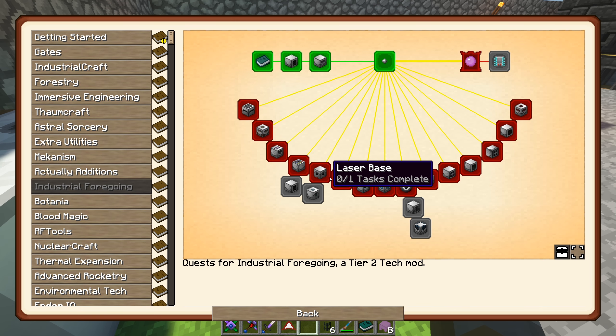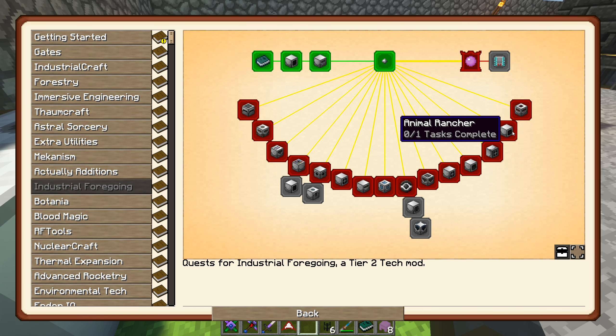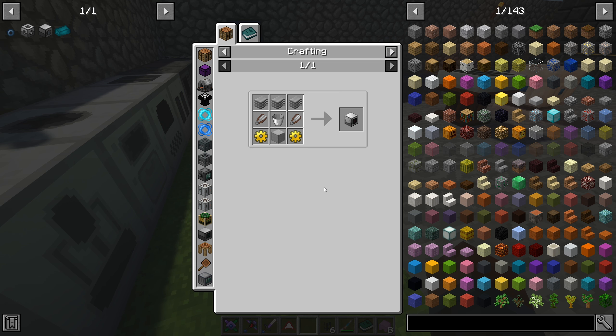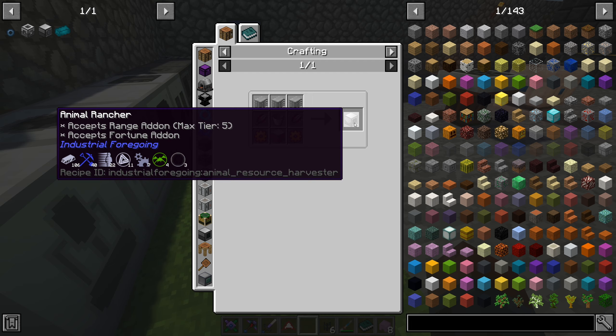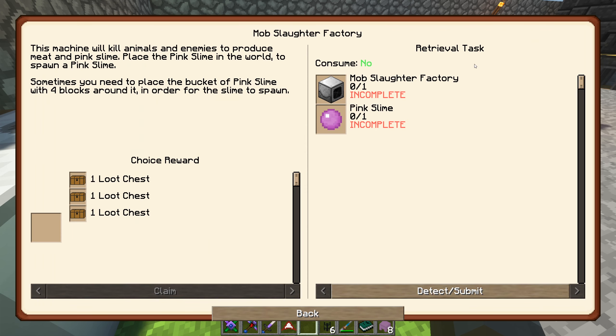The animal rancher is a sort of breeding thing we can create, and we could use that for our chickens. But we need power over there. Otherwise, because we need to get into further mods, we need to be able to get to the mob slaughter factory. This machine will kill animals and enemies to produce meat and pink slime. So if we get enough power for that, we could put it near our mob farm and get that going.